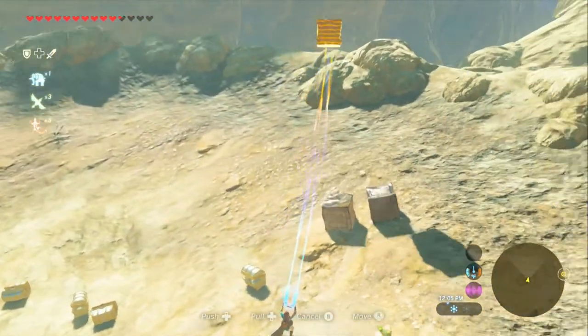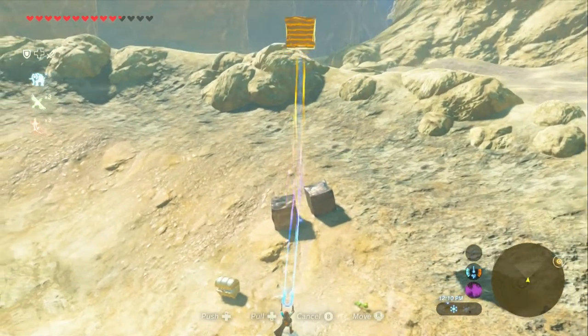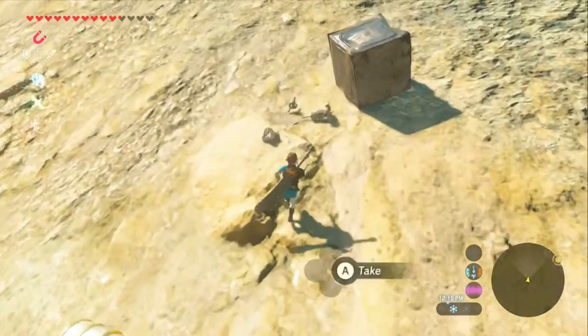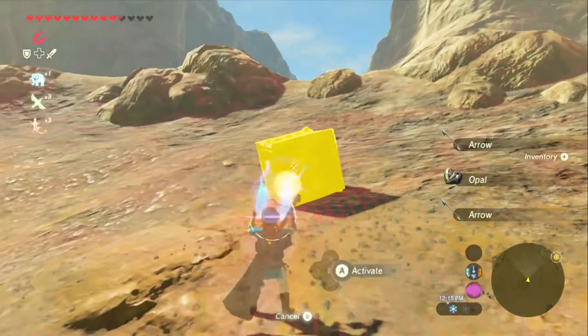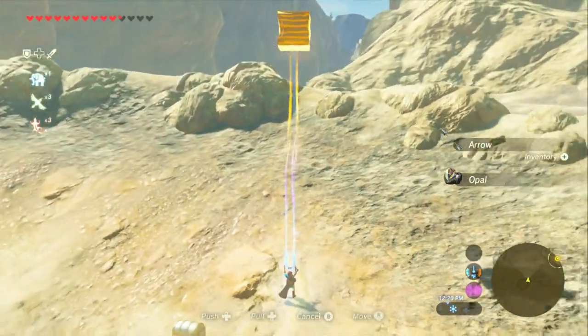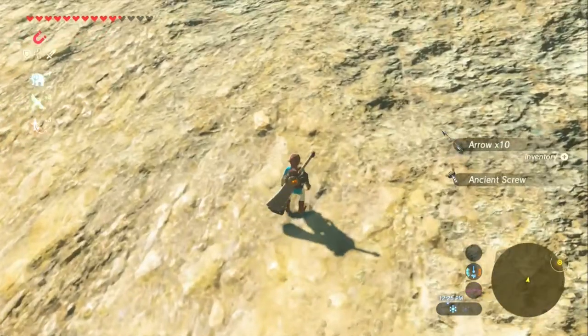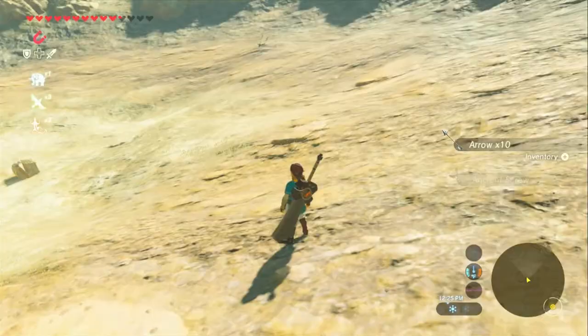Just dropping it on the ground — some rock. Ancient materials and an opal. And some more arrows. This amiibo roundup is getting to be quite lucrative.